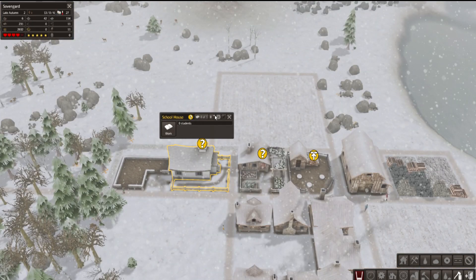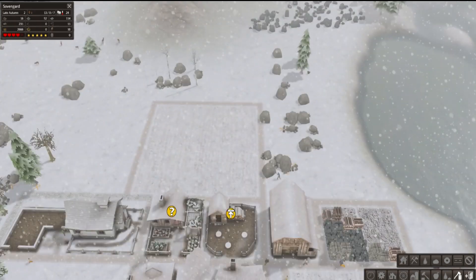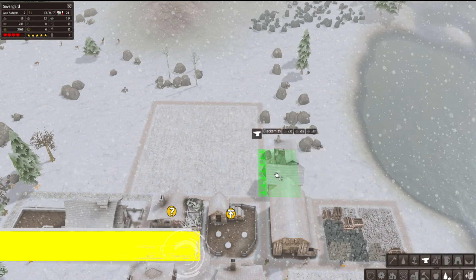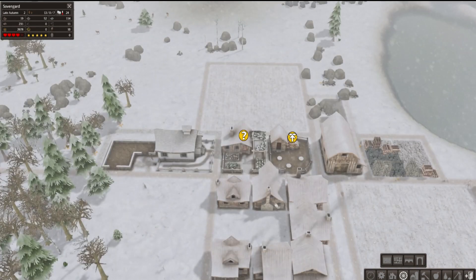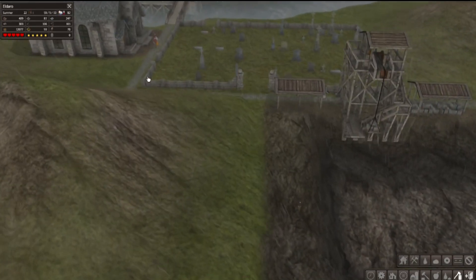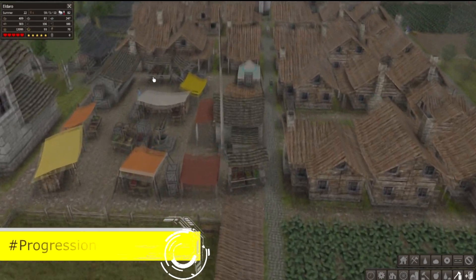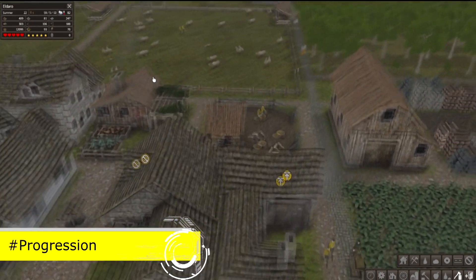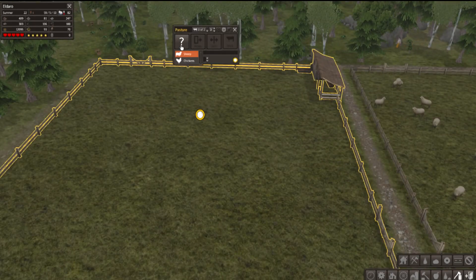I've not had the same level of satisfaction from Banished in any other building simulator. When you get through the winter and your village starts to grow, you really feel like you've accomplished something, especially in the harder difficulties. Your first landmark will be to create a stable population — easier said than done, especially if you're new to the game. There are many elements you need to micromanage for the success of your town. Banished has no tech tree, no unlocking mechanic in terms of what you can build, with the exception of livestock, fruits, and crops.